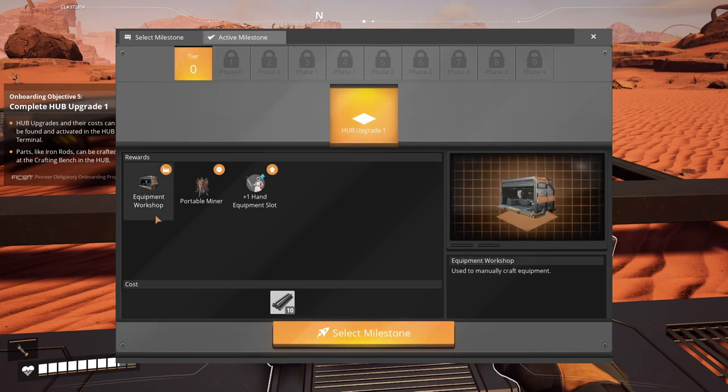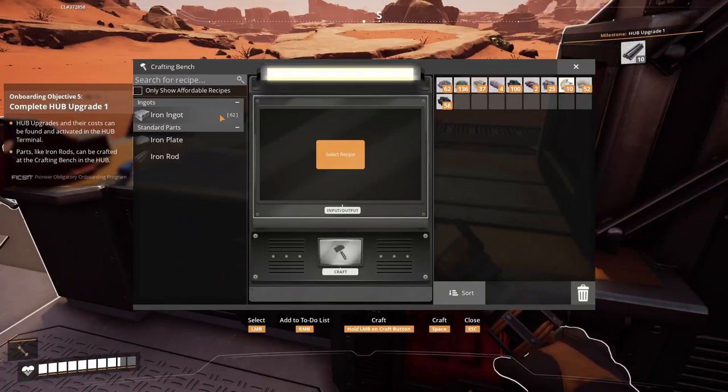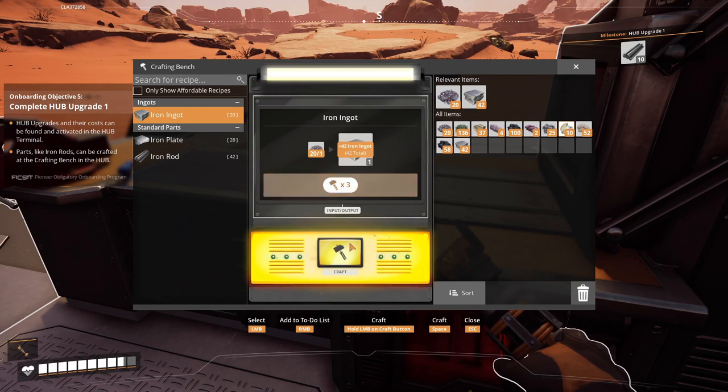I have to create 10 iron rods and I will unlock the equipment workshop, the portable miner, and unlock an inventory slot. So let's create the iron ingots really fast. As you can see on the left side, it shows how many iron rods I'll be able to create once I've smelted the iron ores into ingots. I'll create all the iron ingots I can because in the beginning I have to do everything by hand - there's no real automation just yet.